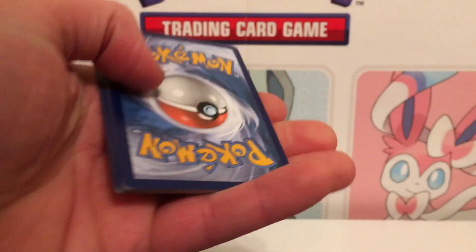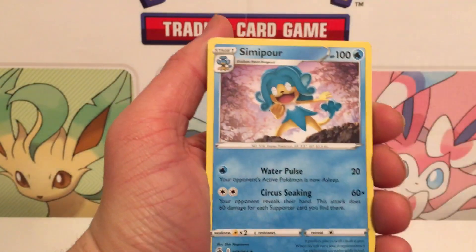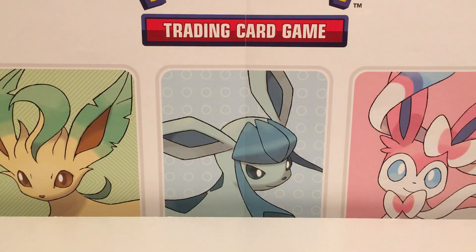Sometimes they're really good — like that one with the Flaffy and the full art Boltund. Two really good cards in one box. But we're getting close — we only have two more boxes left and we're only at the 20-minute mark, so we're blazing through this stuff.